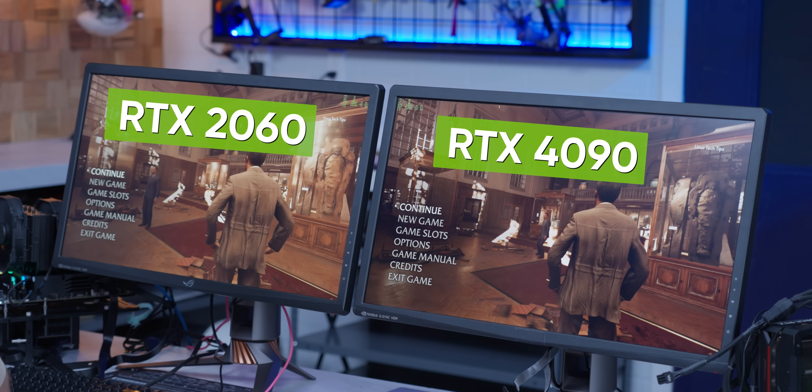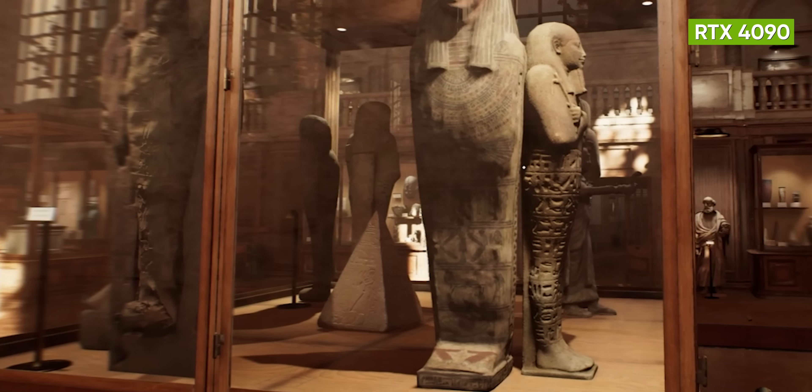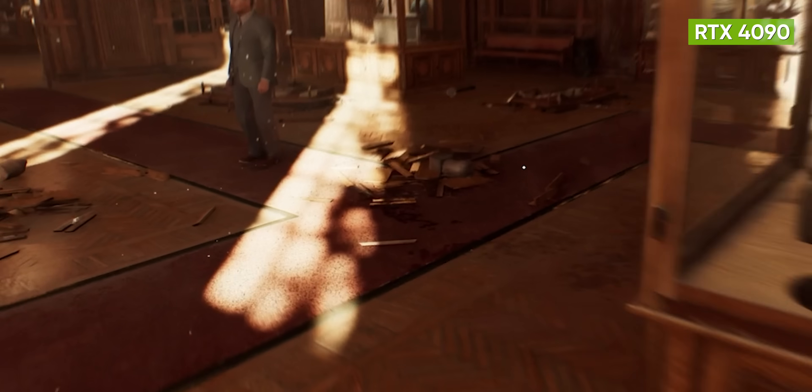We've set up two test systems: one using the latest and greatest at the time of filming, NVIDIA's RTX 4090, and one using NVIDIA's entry point into ray trace lighting splendor, the 2060. On the 4090, we've set everything to max at 4K native, with everything turned on except for path tracing. There's still a lot of ray tracing happening, like the reflections you can see in the window.